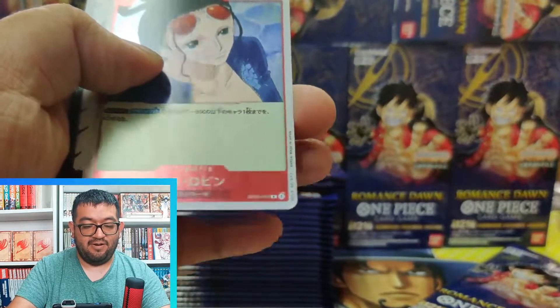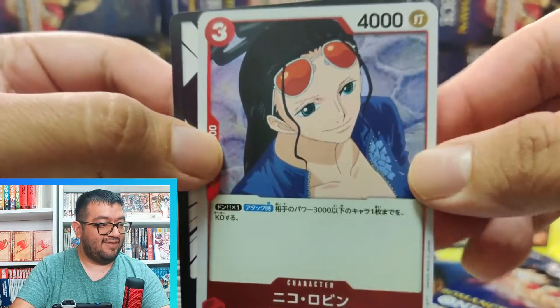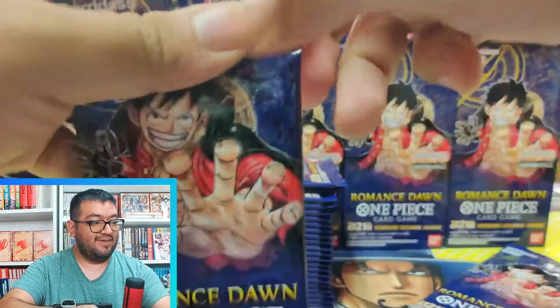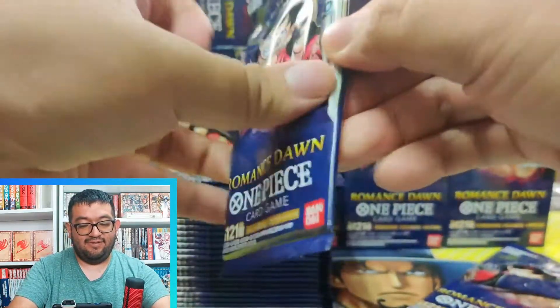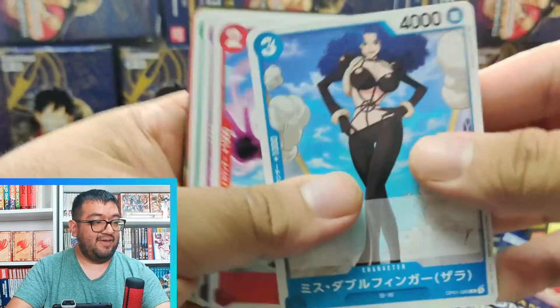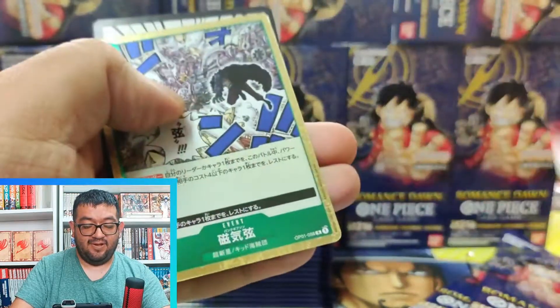We have our rare Robin to start us off today. Let me go ahead and realign myself with the camera — that first one might have been a little sloppy. Then we have Double Finger, Hiogoro, Kumunasaki, leader Law, and we have Punk Gibson as our rare.